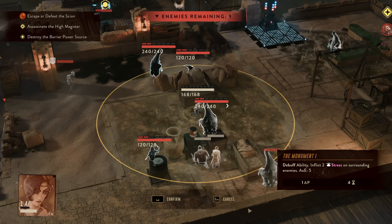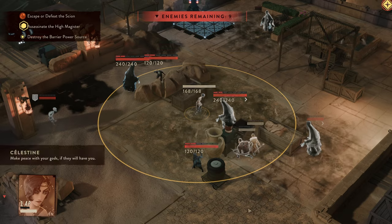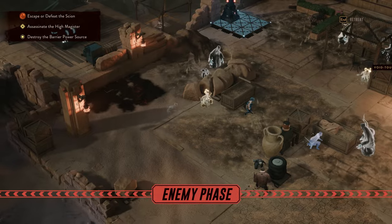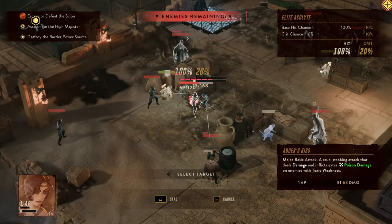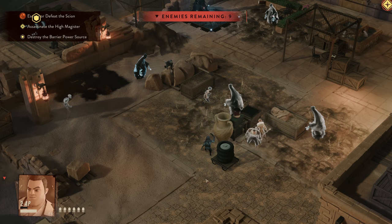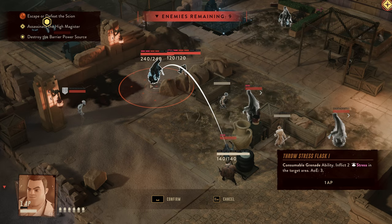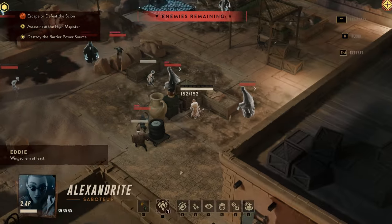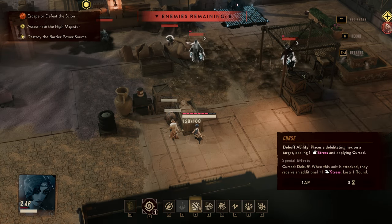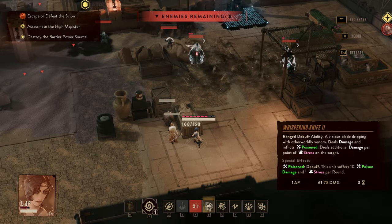The easiest way is by equipping the Monument card, which grants the agent the ability to inflict 2 stress on surrounding enemies in a large AoE. You're going to want this on somebody who wants to get up close and personal — and since Celestine has a melee overwatch ability and some self-sustain abilities, she makes a pretty good candidate. The actual easiest way is to just use consumables called stress flasks; anybody can use these to inflict 2 stress on everyone in a small AoE. Third, Celestine's Curse ability is a hex that deals 1 stress and applies Cursed, meaning when that unit is attacked they'll receive an additional 1 stress.